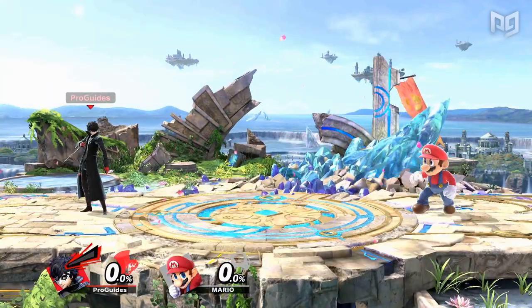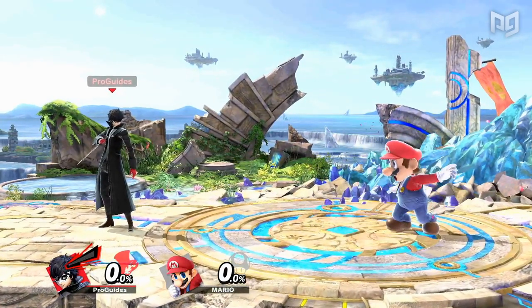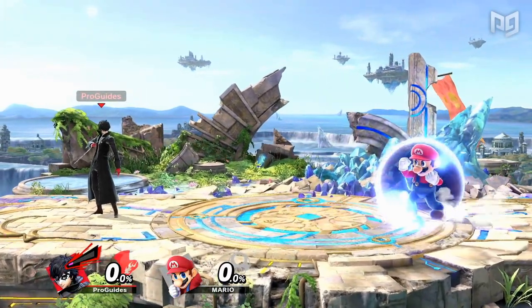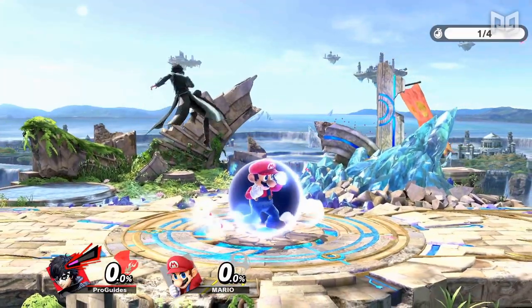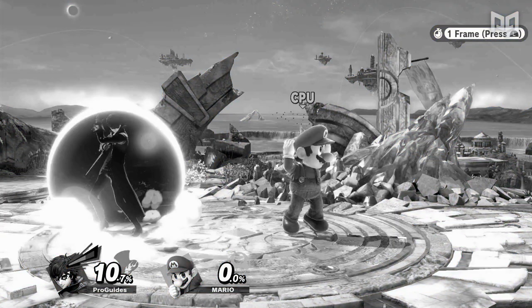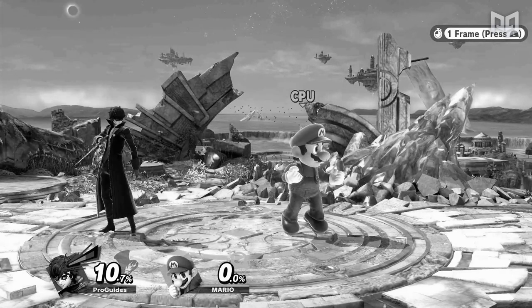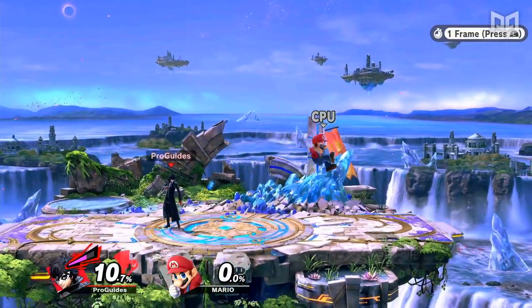While grabs out of shield were nerfed in Ultimate, just about every other out-of-shield option was buffed. Everyone in Ultimate has only 3 frames of jump squat, which is faster than any character in Smash 4. This makes aerials out of shield a faster and better out-of-shield option in most cases, and sometimes makes them much faster than a shield grab. Also, up smashes and up specials out of shield no longer need to be jump cancelled, so they can be done instantly out of shield without any jump squat or additional lag frames.